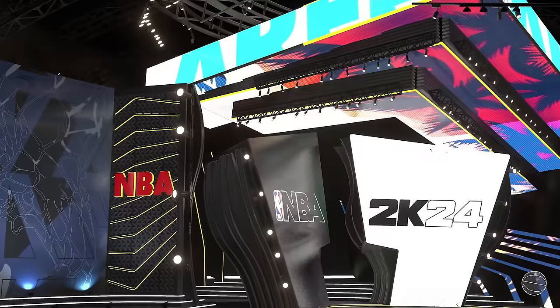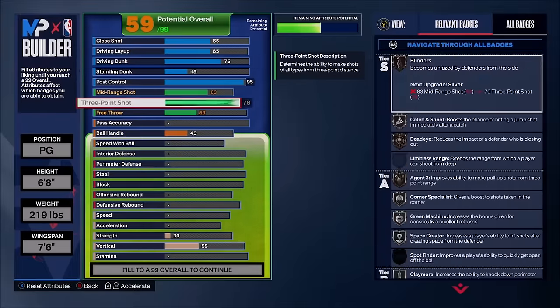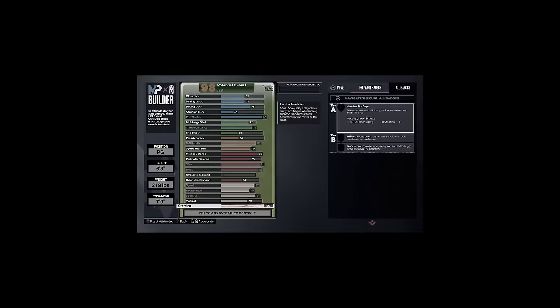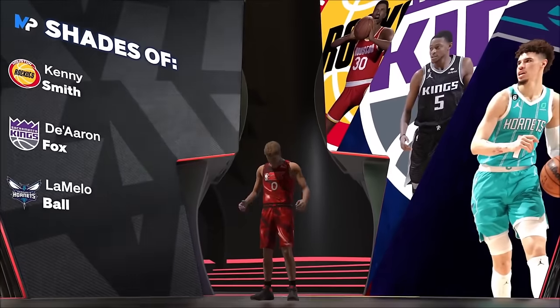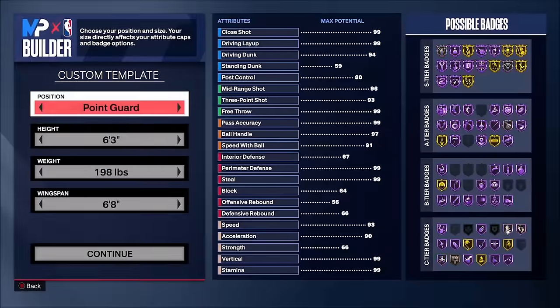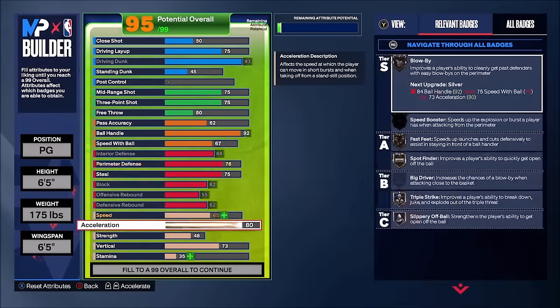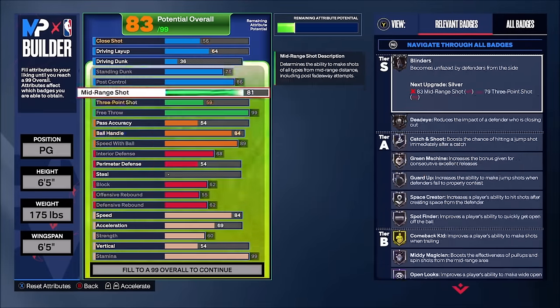We are in the builder and it is time to make the best 60 overall build. I was labbing in this builder for hours upon hours trying to find the method. In NBA 2K24, after you make the build and load into the park, it gives you some default stats already upgraded as a 60 overall. My goal was to upgrade the build so those default stats would be as good as possible.